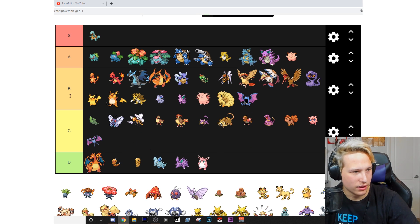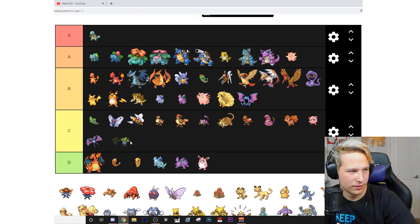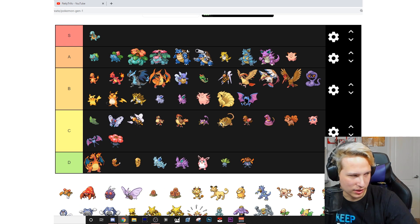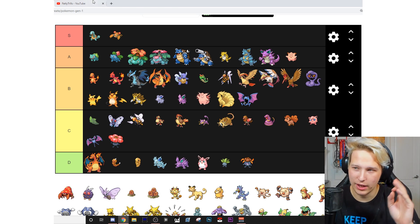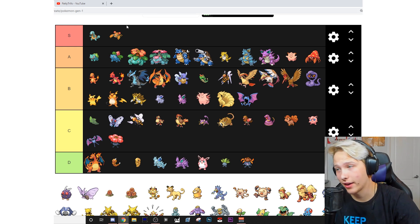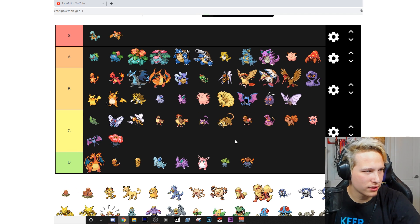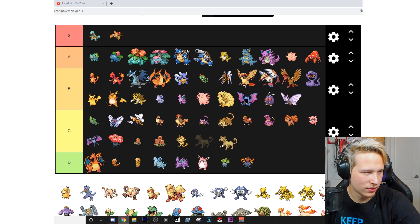Oddish — D, I don't really care for Oddish. Same thing with Gloom. Vileplume — C at least. Paras — good boy, that's an S! Very good boy, actually one of my favorites. Parasect — A. I think they look cool. Their designs and lore are sick even if they suck competitively. Venonat — B. Venomoth — B. Diglett — C. Dugtrio — C. Meowth — C. Persian — C.